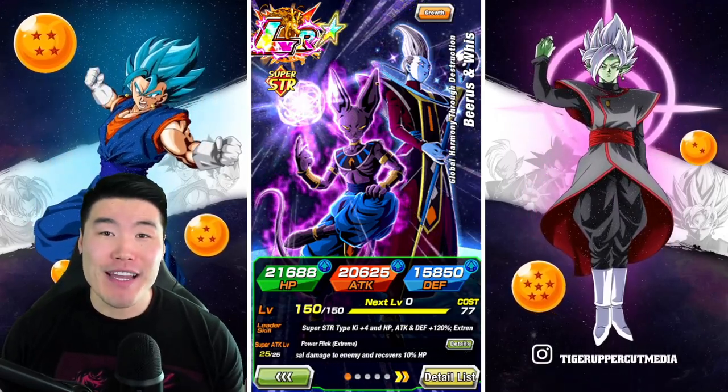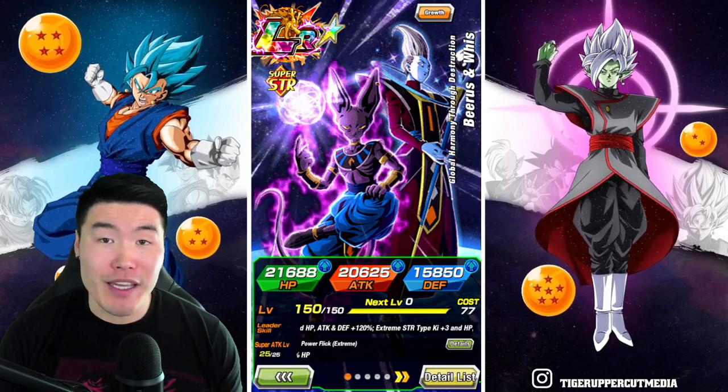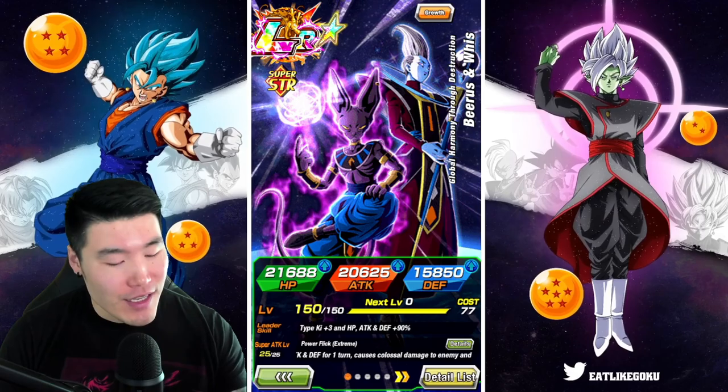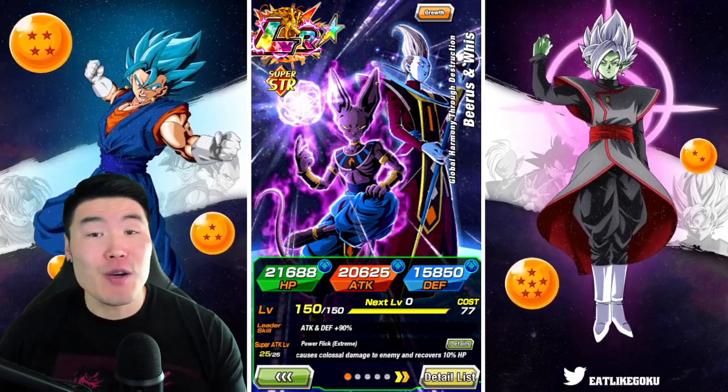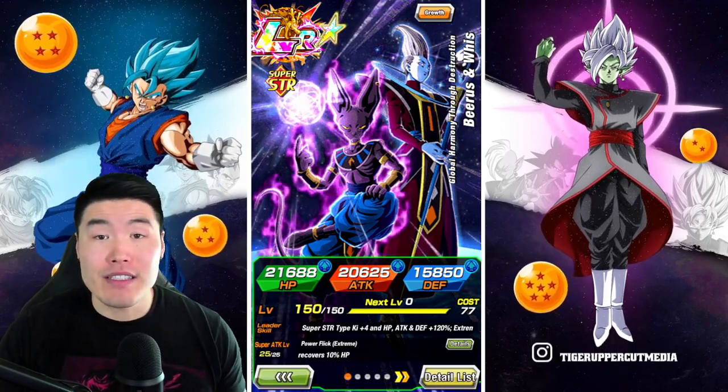Alright, what's going on guys? Welcome back to another Dokkan Battle video. Today we are going to be showcasing the newly Extreme Z Awakened LR Beerus and Whis at Rainbow Status. And as always, before we get into the gameplay, I want to quickly go over their EZA details.